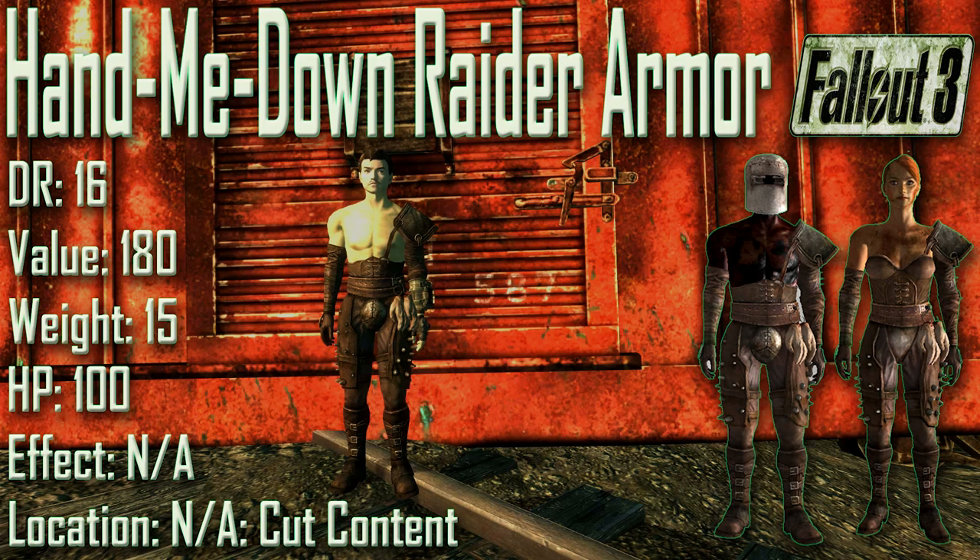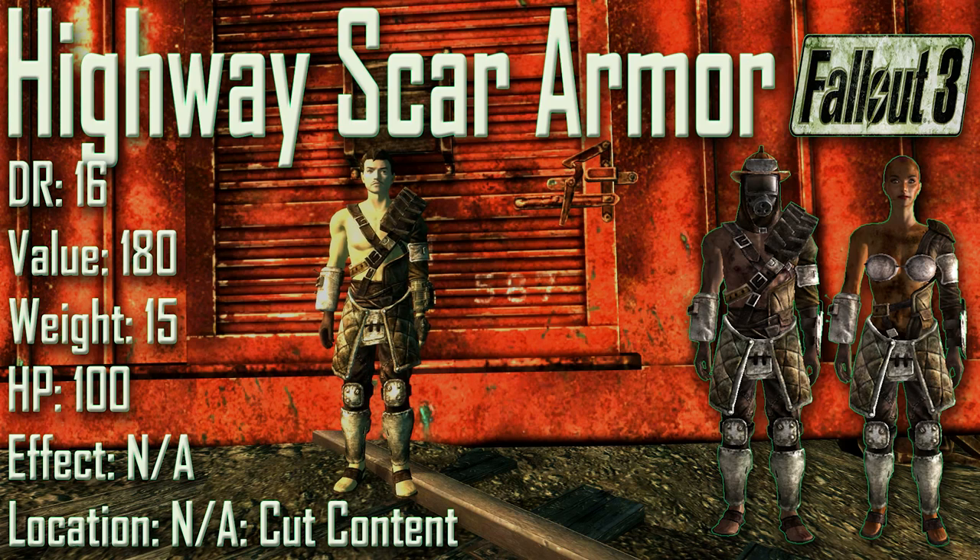Next up we have the Hand Me Down Raider Armor: damage resistance of 16, a value of 180, a weight of 15, and item health of 100. Effects are not applicable. This was cut from the final version of Fallout 3. Next up we have the Highway Scar Armor, otherwise known as the post car crash: damage resistance of 16, a value of 180, a weight of 15, and item health of 100. Effects are not applicable, also cut from Fallout 3. The Highway Scar Armor is visually identical with the Raider Blast Master Armor.